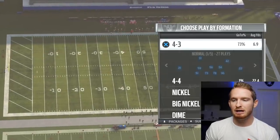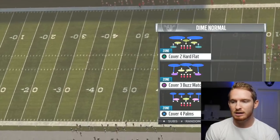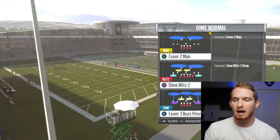I'm going to start by showing you guys - since you always complain when I go out of 4-3 or whatever - I'm going to be going out of Dime. I'll show you against Cover 3, Cover 2, Cover 4, and man coverage. Let's start with Cover 3 - we're going to get Cover 3 Buzz Press.